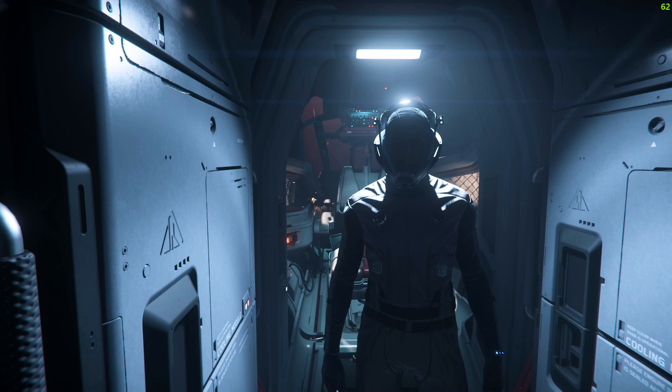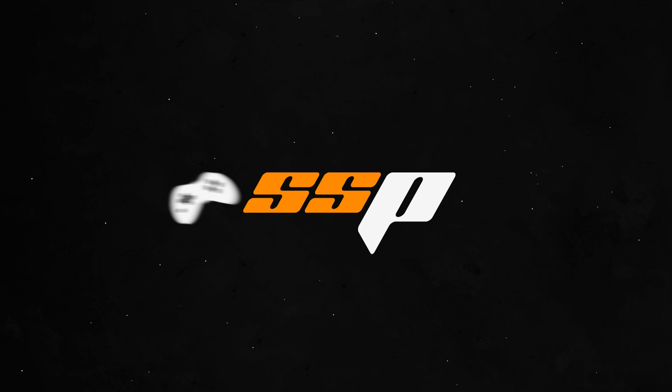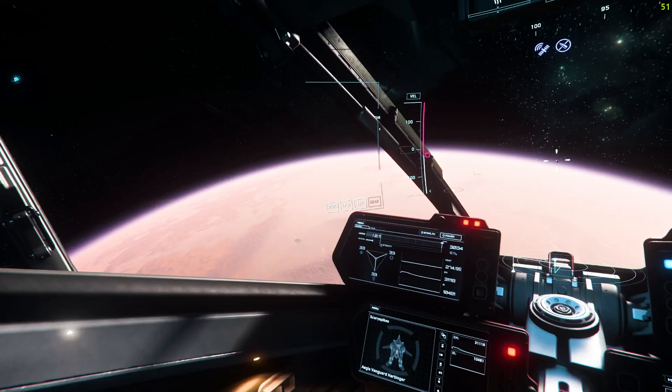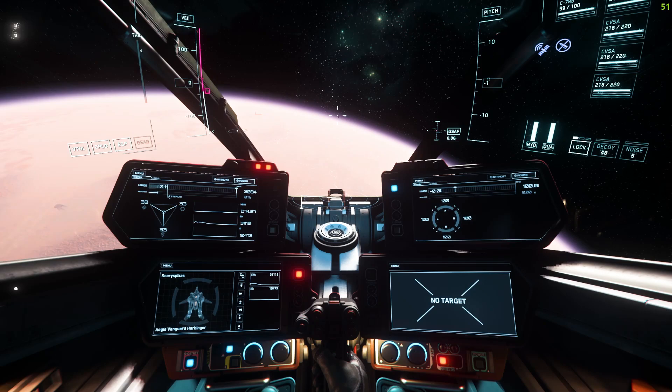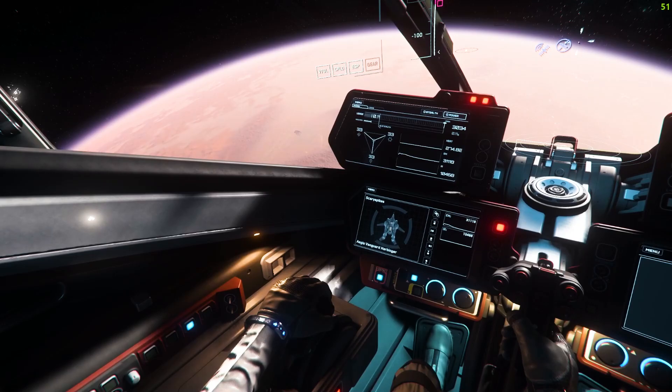And without further ado, let's go ahead and get started with this video. Alright, so we're kind of hanging out above Hurston here, just outside Everest Harbor, but still well within its Armistice Zone. I'll explain that in just a little bit. And we're going to go through some basics here for some of the newer players, since we've had a great influx of them during the Intergalactic Aerospace Expo in late November.